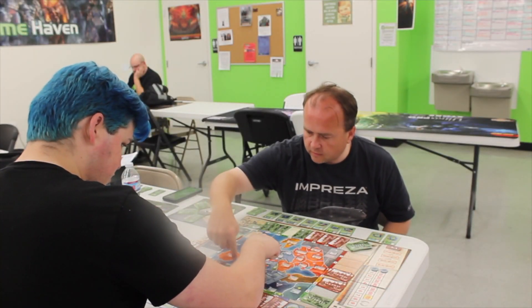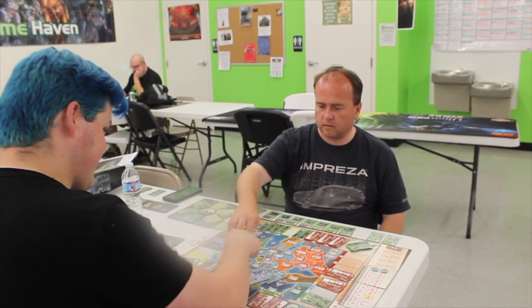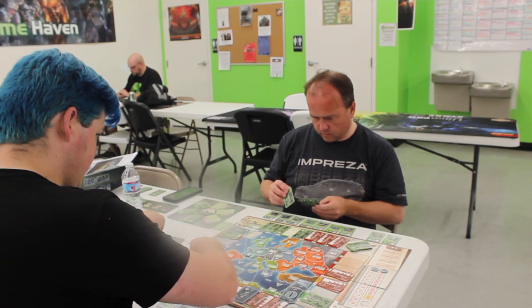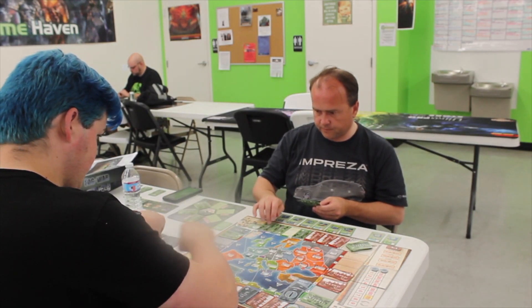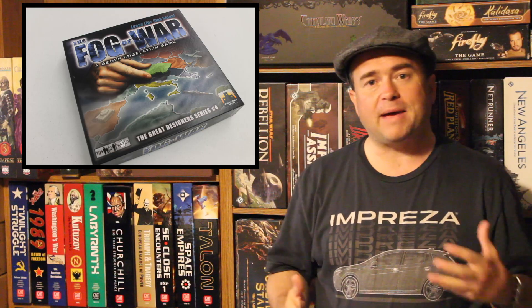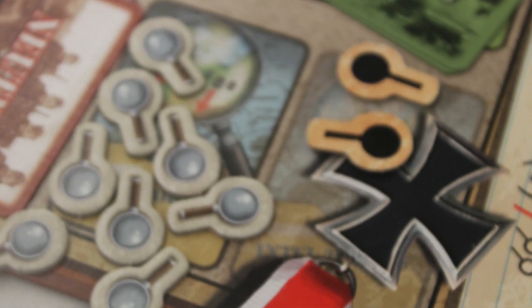On your turn, there are different actions you can take. You can add cards to existing operations on your operations wheel board, or put them to defend areas around the board. You can also add cards to quagmires — these are ongoing battles. And you can take intelligence tokens that are useful in the game. Critically, you can also cancel operations or launch operations.